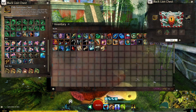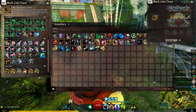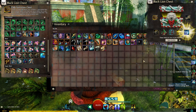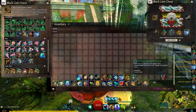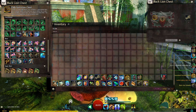So let's open 25 of these keys and see what we get. Off to a poor start with a ticket scrap and some transmutation charges, and then we got the festive iceberg skiff and three keys — whoa! That's awesome. We also got a guaranteed warship unlock and a Lion's Arch commemorative die. Definitely the best key so far.